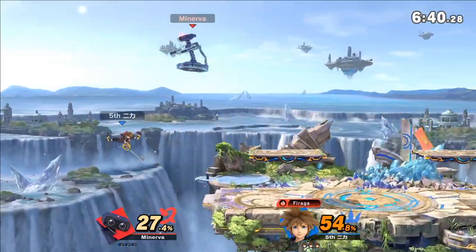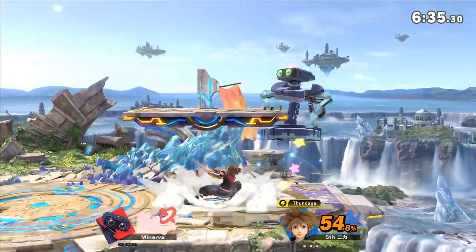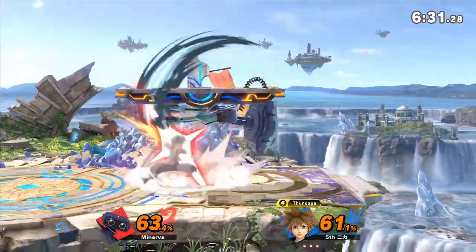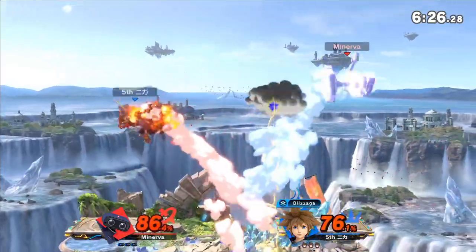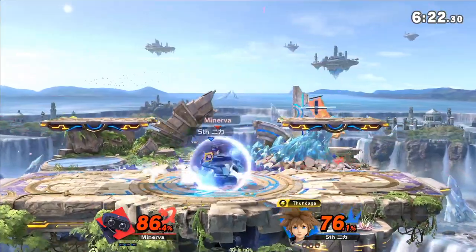Right now, Hereta getting things started with some ledge pressure using that gyro. So definitely something we're going to be seeing pretty often, as Helper likes to make himself comfy at the ledge. But Helper, you know, he's comfy for a reason — he's fighting out of there using all these spells.